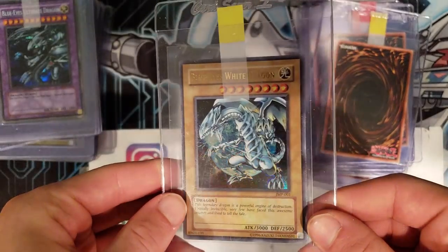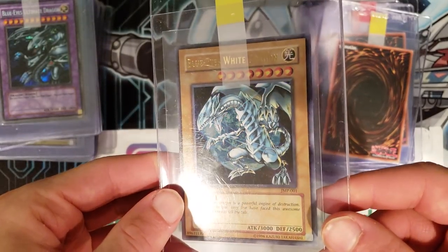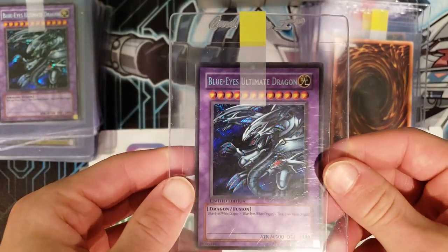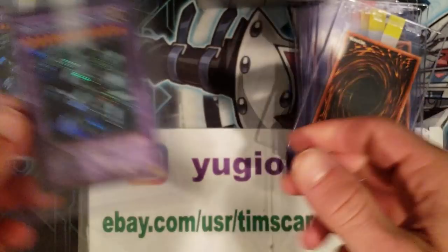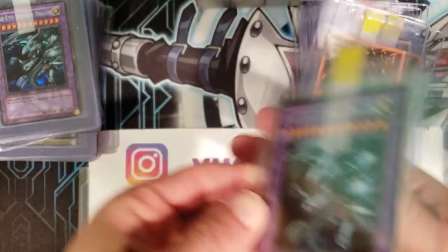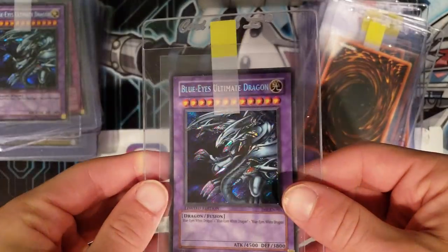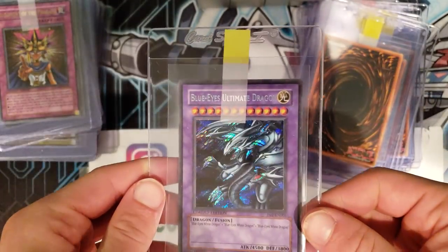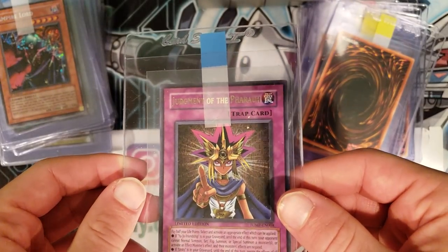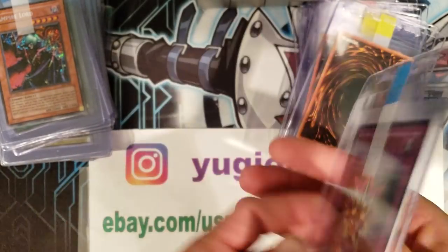Moving on to some Shonen Jump promos — a Jump Blue-Eyes White Dragon. A Jump secret rare Blue-Eyes Ultimate Dragon — let's make it one, two, three, four, five of those. And here is a Judgment of the Pharaoh — very, very cool.